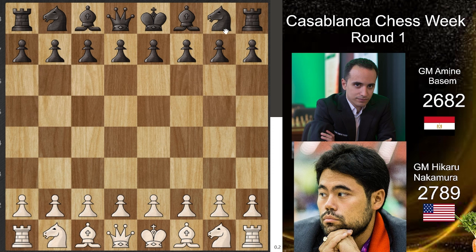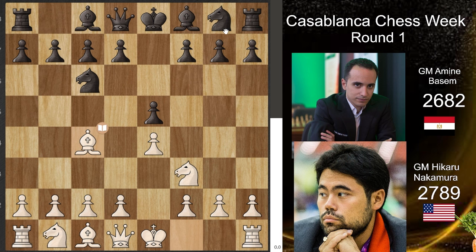In round one, they chose a very beautiful position from a match between Shigorin and Steinitz in 1893 or 1894. Hikaru is playing in round one against Amin Basim, playing white. The four players from four continents are: Hikaru, Basim from Africa, Vishy from Asia, and Magnus from Europe.